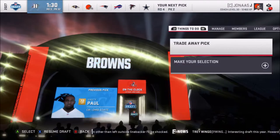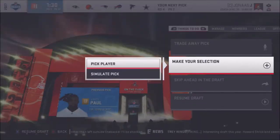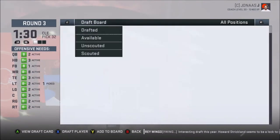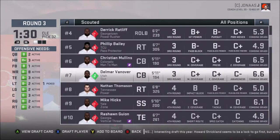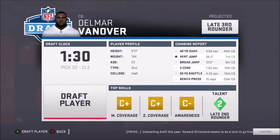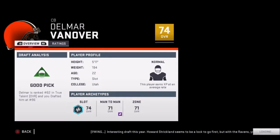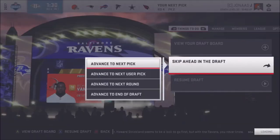Okay, so I have two picks pretty close together. I have the last pick in this round and then an early one in the fourth. We'll go ahead and see who is available. Oh, he's still there — good deal. I'll take you, friend. I mean, it doesn't look like he's going to be anything, so I'll take him. Yeah, okay. He has some talent, I guess. He'll need to be developed, but that's fine. I feel good about that.